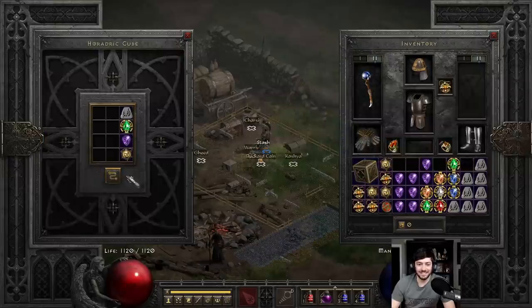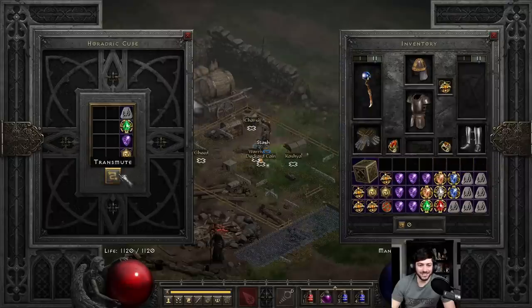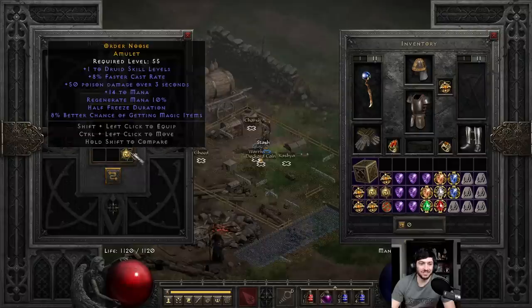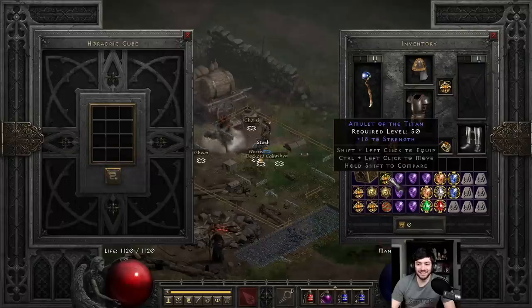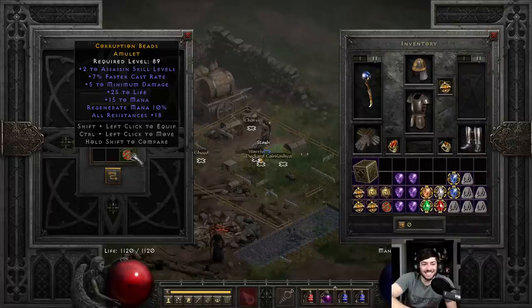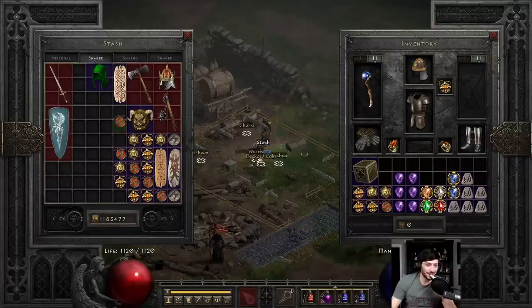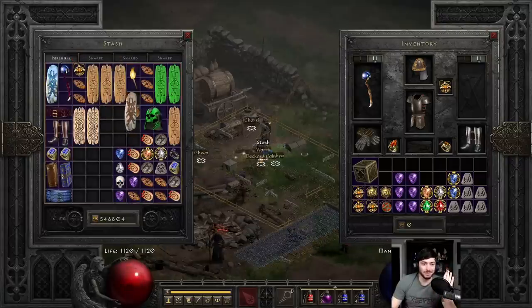We got good luck coming. 1 druid 7 FCR, 1 druid 8 FCR, 1 druid 9 next. 2 to assassin, 7 FCR, 25 life, 18 all res. That 18 all res and 25 life is not horrible actually — that's usable. That one goes in the usable pile.